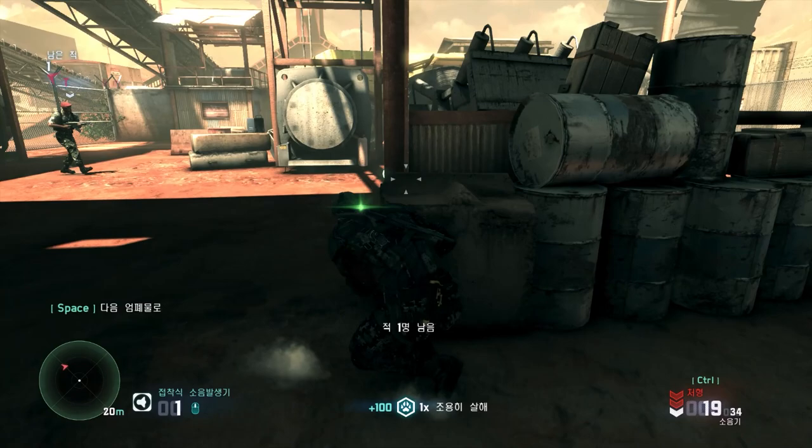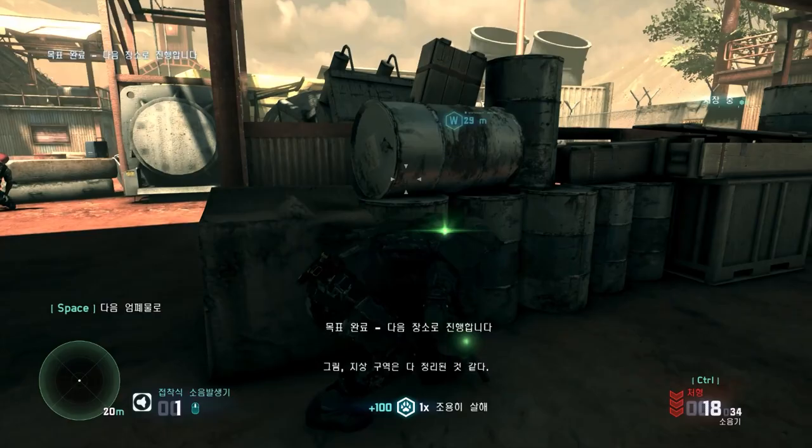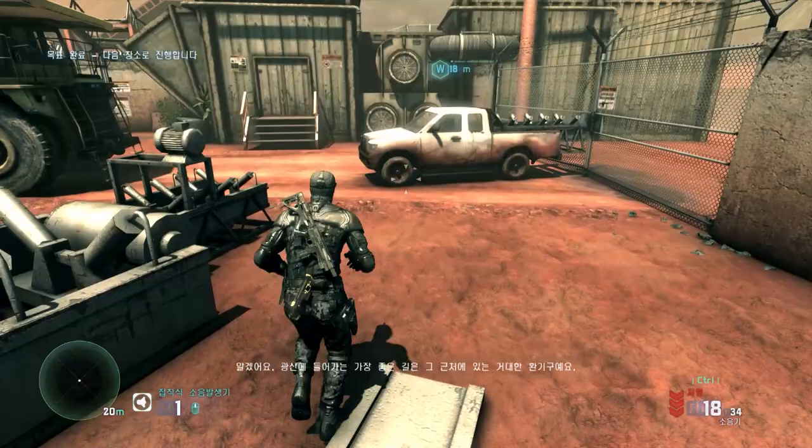Just one hostile remaining. Looks like the surface level's clear. Roger that. Best access to the mine itself is through a large ventilation shaft near your position. Thought we were done with those. You have to respect the classics.